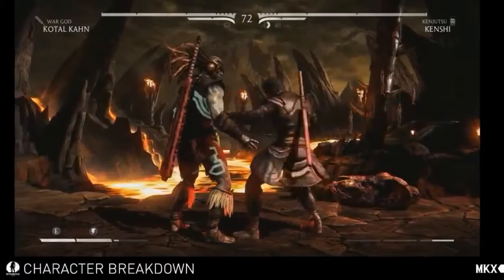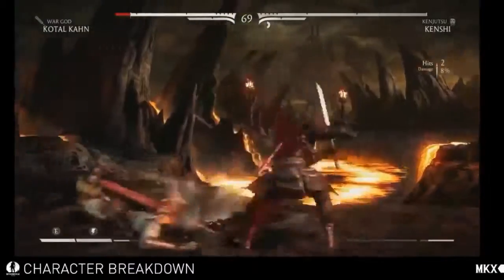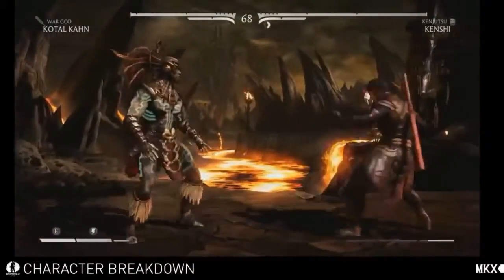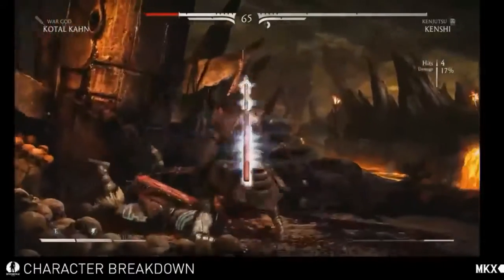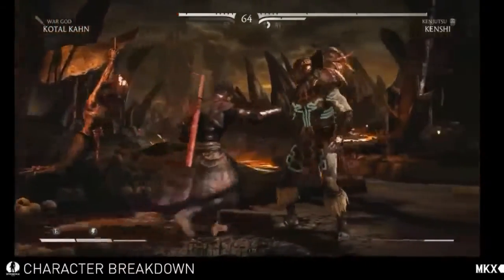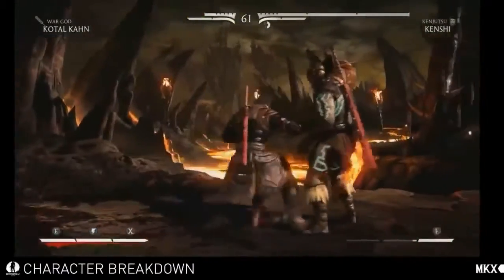But there's more. In this variation he has a Spinning Blade, which I love — it's probably one of my favorite specials. It's an overhead move, it's pretty cool, and it's pretty quick too. The EX does an extra hit and also slightly juggles the move. Let me give you some meter so you can do the EX.